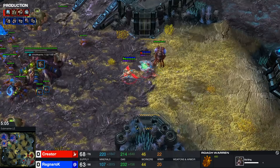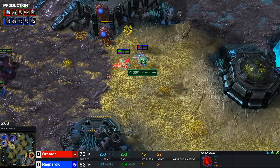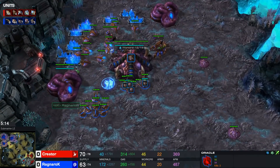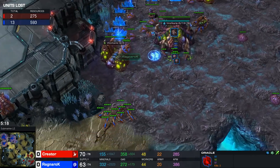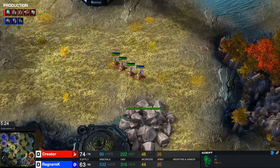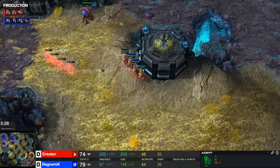A Roach Warren is on the way here for Ragnarok. I mean, this combination is not going to be able to do anything — way too low HP — even though the cooldown is super low as well. Such a weird game. I guess Ragnarok is really feeling the bad early game here, with the seven drones lost in like the first four minutes of the game. It's not quite what you want, usually. Also oversupplying a decent amount. Seven roaches on the way?